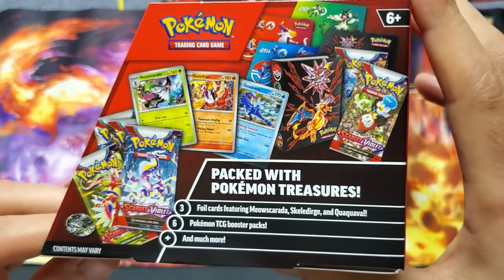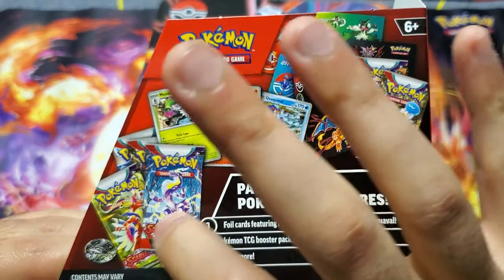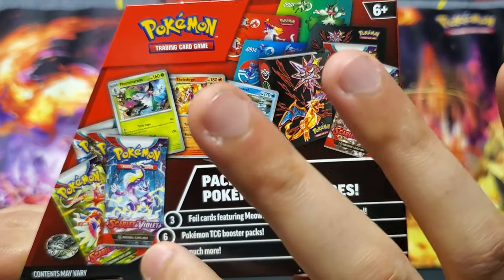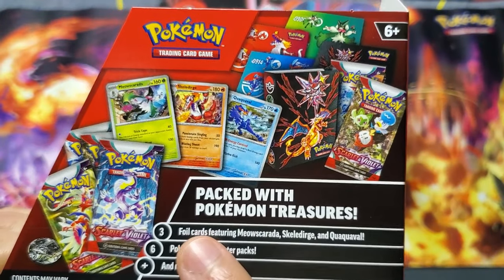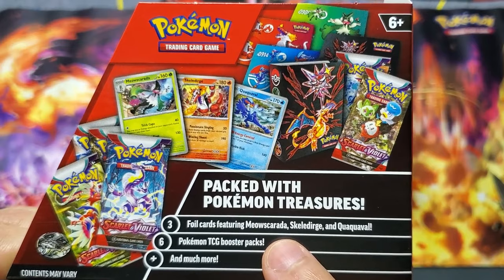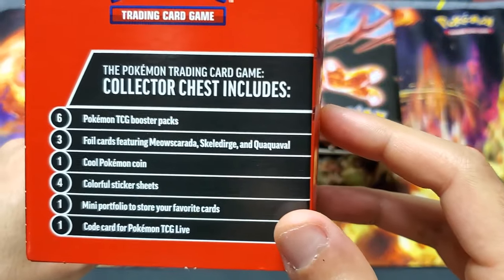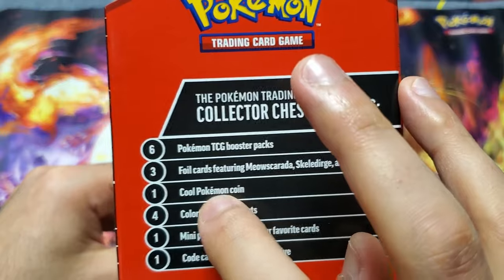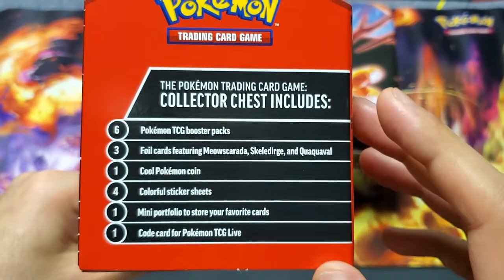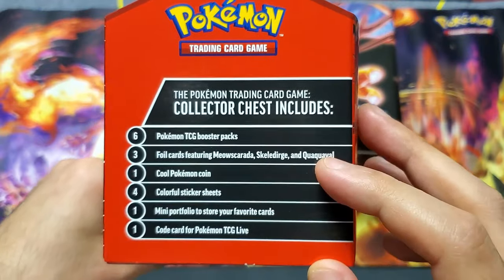So there's the contents. It has 6 TCG Booster Packs, 3 Foil Cards featuring Meowscarada, Skeledurge, and Quaquaval, a cool Pokemon coin, some stickers, a mini portfolio, and the code card.